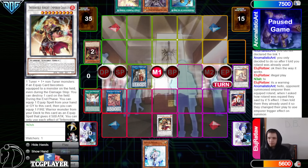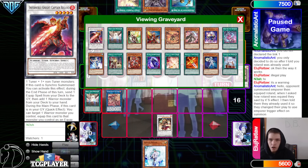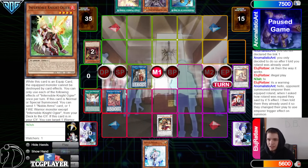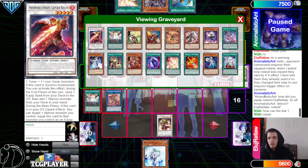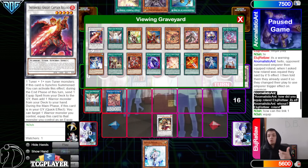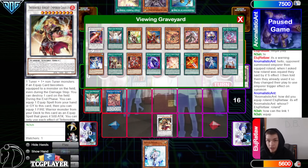They got a judge — it's Nash. Hi Nash. Opponent summoned Emperor and then equipped Roland — when asked how Roland was equipped they said by its effect, then I told them they already used it so they changed their play to use Emperor trigger effect on summon. Why would you even want to equip Captain Roland to this? It's obviously just an obvious misclick — oh I equipped the wrong synchro, simple as that. But they're really trying here.